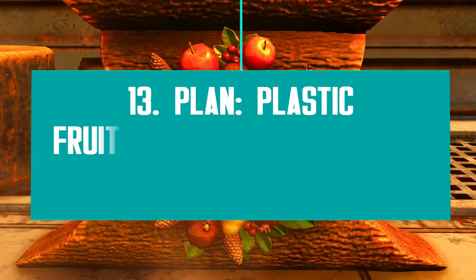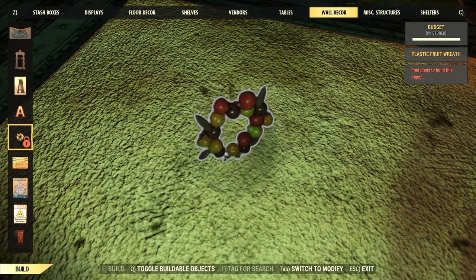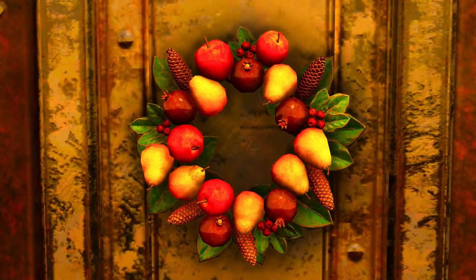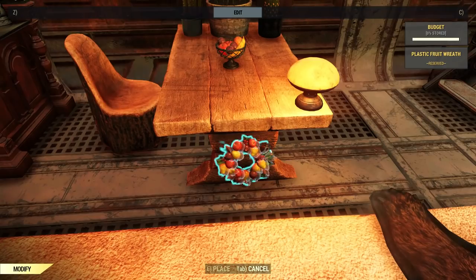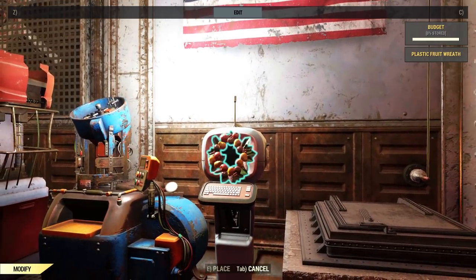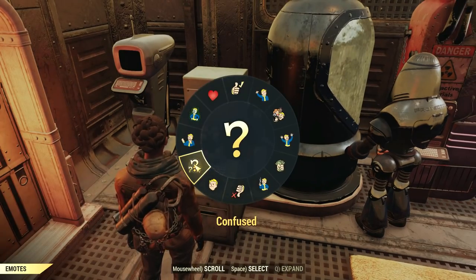Besides the plastic fruit bowl, you can also unlock a new wall decor of the same Meat Week theme — a lovely wreath which looks like a unique model with apples, pears, and pomegranates mixed with pines and green leaves. I would say this is a great wall decor for almost every room. The curious part is that you can place it almost anywhere you want, including attached to other items such as tables, terminals, and even screens. You can use this item as some sort of frame, which is a bit weird but you can definitely get creative here.